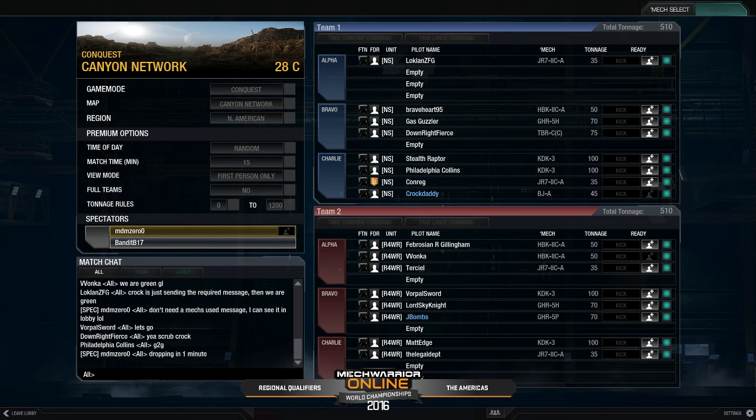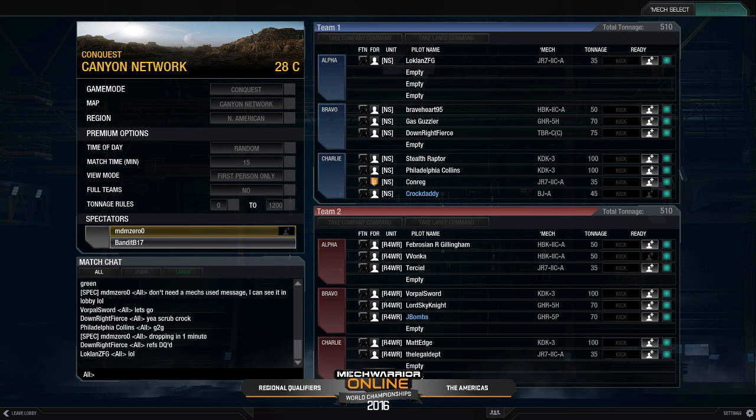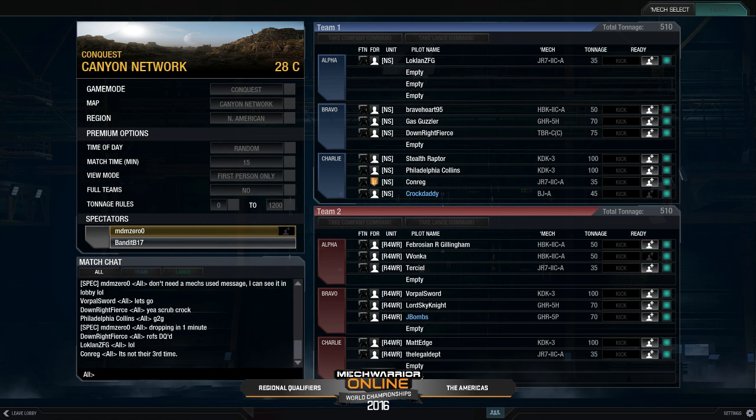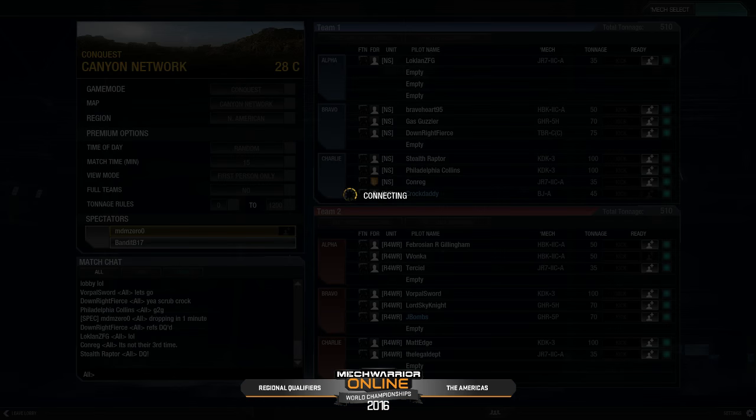Dual Hunchback 2Cs for Storm Jags — that's another very popular mech. And a Hunchback 2C and a Blackjack Arrow; that's an interesting choice, definitely not something you see every day. On the light side, dual Jenner 2Cs for both teams — the SRM variant, a very popular choice so far. So similar decks, definitely using some of the top meta right now.